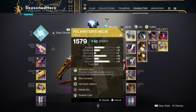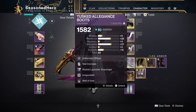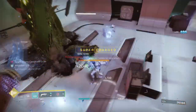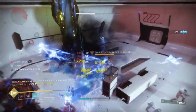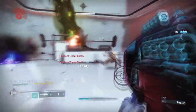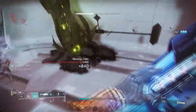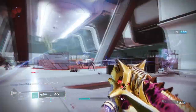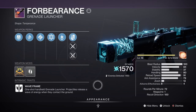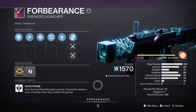I'd recommend adding a Kinetic or Harmonic Siphon mod to produce Orbs of Power easily, Hands On for getting super energy via melee kills, and a Scavenger mod for whatever heavy weapon is being used. For weapons, I recommend a wave-frame grenade launcher for your secondary — ideally something Arc such as Dead Messenger or Forbearance. I went with Forbearance as I've crafted it with Ambitious Assassin and Chain Reaction, which is the go-to roll for the weapon overall.